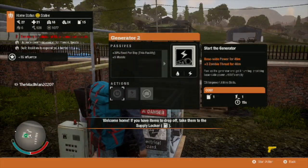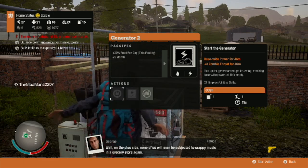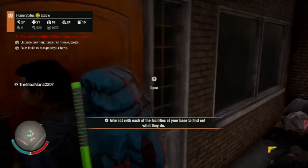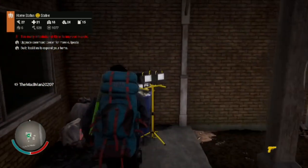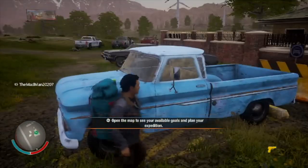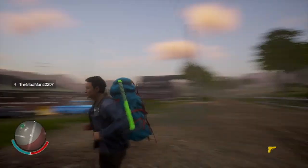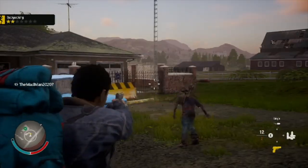I'm not sure what happened to the generator. Usually whenever you start it, it turns on all the lights in the house, but for some reason that's not happening. Anyway, the theory I want to test about sleeping is: can you switch characters if you're away from the base? I know you can at other outposts, but I'm not sure if you can when you're not at an outpost.